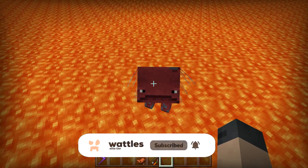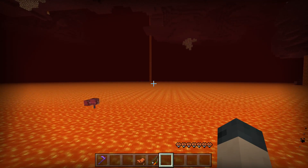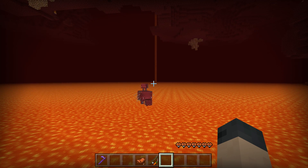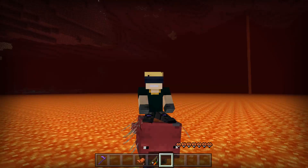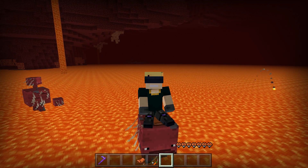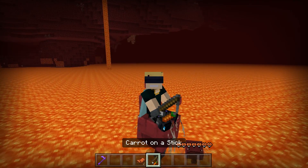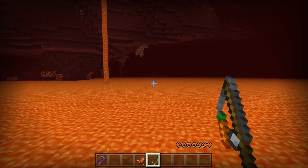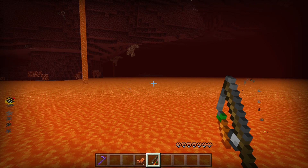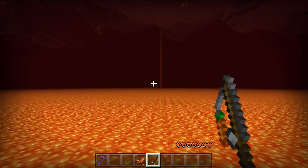Here we have a Strider with a saddle on it. If we sit on the Strider and then do literally nothing, the Strider is going to continue to wander around. On Java Edition, this is different. If you find yourself sitting on a Strider doing nothing, as long as that Strider is in lava, it actually won't move at all — it'll just stand still and wait for you to tell it to do something. Now, if you have a carrot on a stick, this mechanic really isn't a concern. But if you jumped on a Strider without a carrot on a stick — maybe you forgot it, maybe you just didn't know — on Bedrock Edition, good luck, because you're going to need to wait for that Strider to wander back to land on its own.